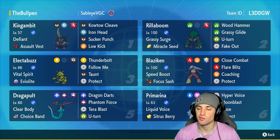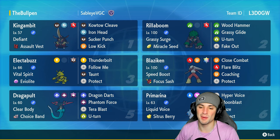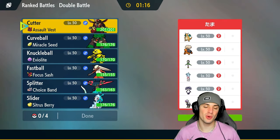If you want to run the team yourself, the rental code is at the top right-hand corner. If you enjoy today's video don't forget to smash that like button and subscribe to the channel. Without further ado let's hop into match number one showcasing this Speed Boost Blaziken team.